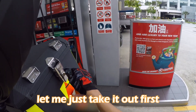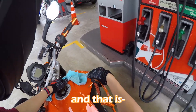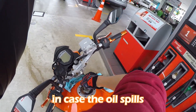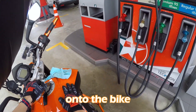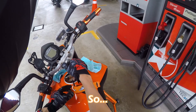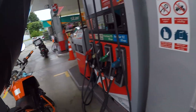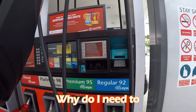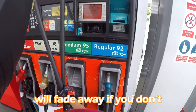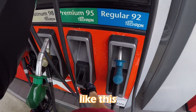My advice is to have a towel prepared. You might be wondering what the towel is for — the answer is that in case the fuel spills onto the bike while you're pouring, you need to wipe it immediately. The reason you need to wipe it is because the paint will fade away if you don't.